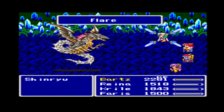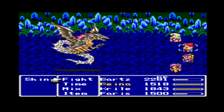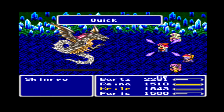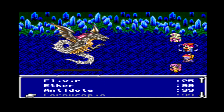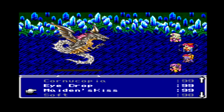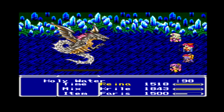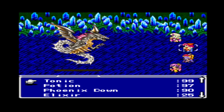We're gonna be using Flare. Dance — that's the worst I could get. Let's use Quick. Golem. Nice, so far so good. Now we're gonna be using Mix, and we need to inflict Darkness on Shinryu. So we're gonna be using Eyedrops and Dragon Fang. That's 100% Darkness inflicted on Shinryu.